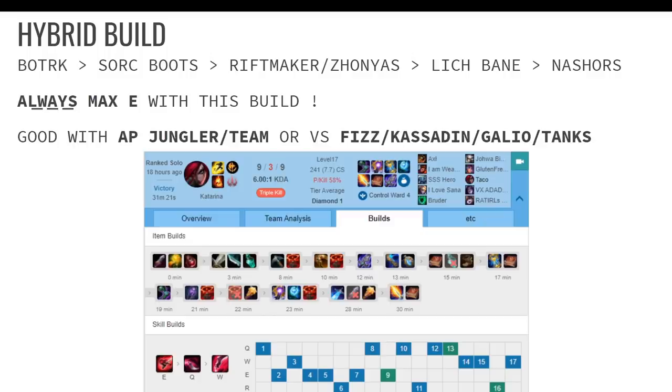You always want to max E first with this setup. Do not put levels in Q until your E is maxed out. If you don't know how to use Katarina's auto resets with her E, you better start learning. Katarina this season is all about her autos because of how she's on-hit — it's kind of like Irelia. I'll show you a clip of how you should play with this build and juggle your autos. You can't just throw your abilities out without using your autos. You ideally rush Bork into Riftmaker, unless you really need Zhonya's second — for example versus Fizz or heavy AD teams and things that can one-shot you like Rengar.